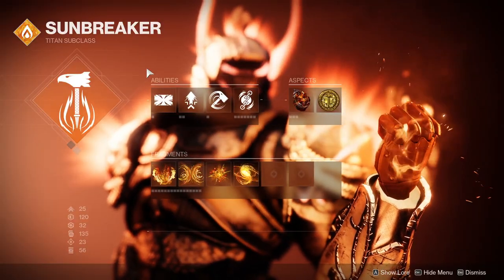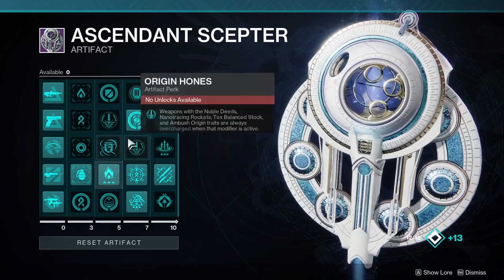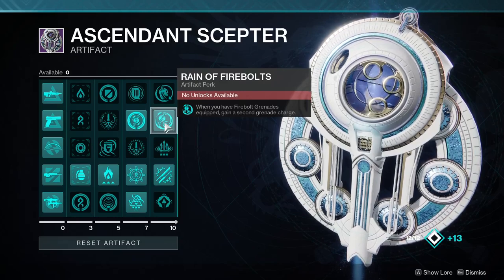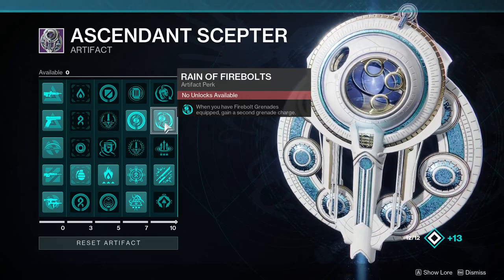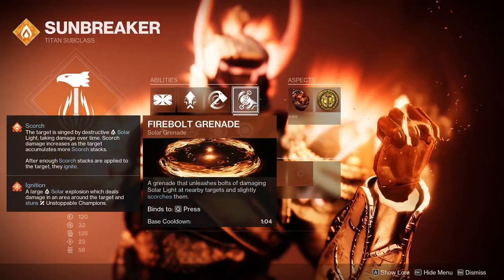For our build, we will be taking advantage of Solar. This season we have access to the artifact mods Solar Surge, Flare Up, and Rain of Firebolts. These bolster the strength of Firebolt grenades significantly and allow two charges, which lead to deadly explosive ignitions that melt through this Lost Sector.